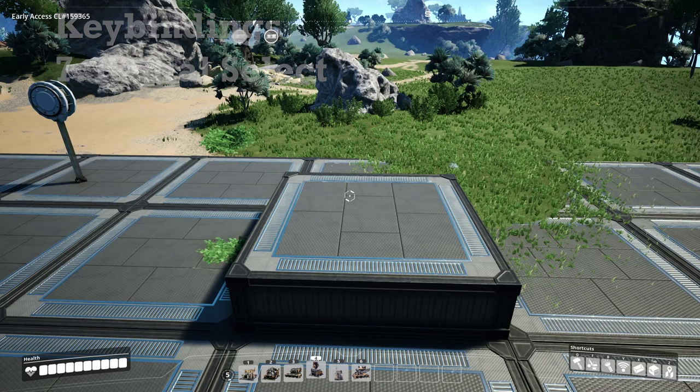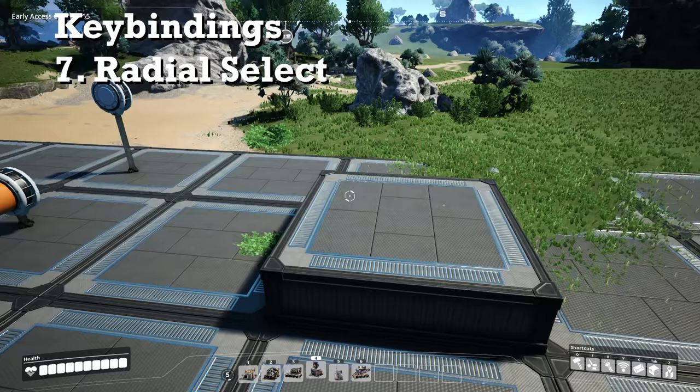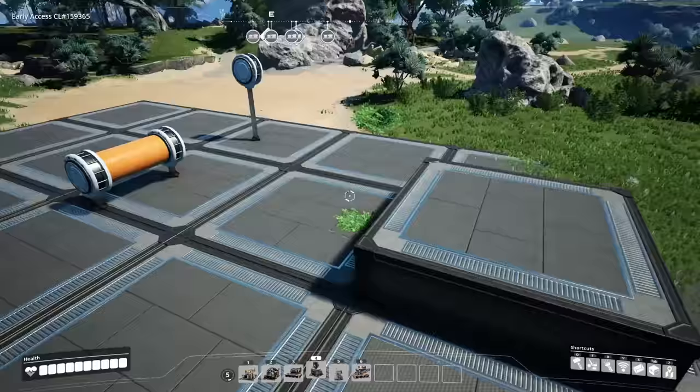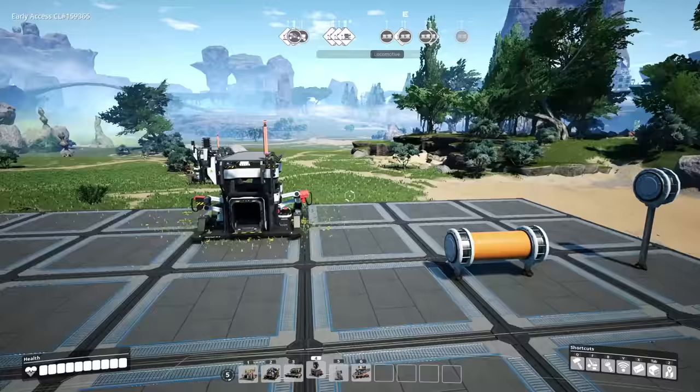The next one allows us to pick associated items with the given buildable we have selected. So if we grab this foundation, we can hold down E which will bring up a radial dial of similar items. This can be done for anything in game — for example we have the pipeline, we have constructors. This just allows us to build things much quicker.